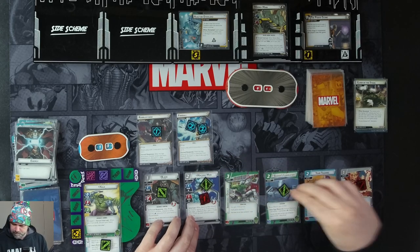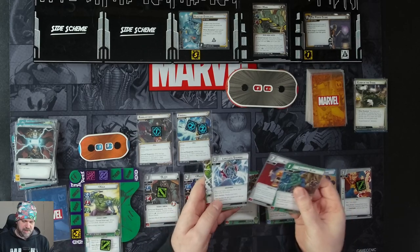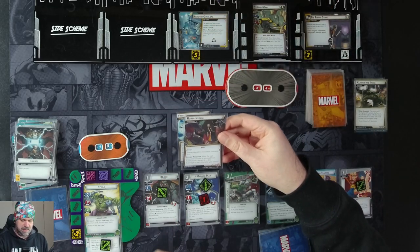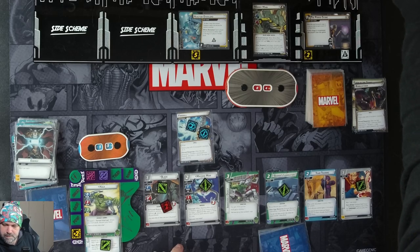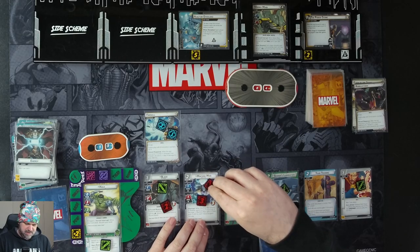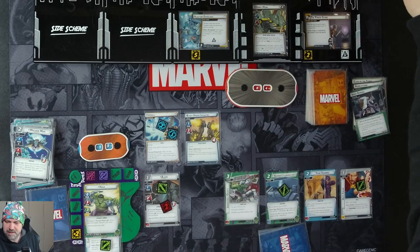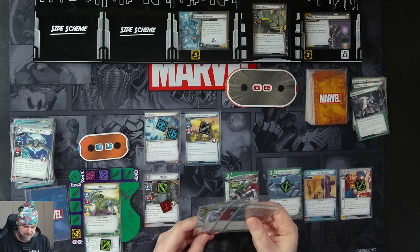We ready up and get four cards: Crushing Blow, Helicarrier, Limitless Stamina, and Limitless Strength. As long as we get through this we should win. We get one threat on the main scheme. Ebony Moor activates and triggers these spells: Rubble Storm deals two damage to each character we control — Blade takes two, Machine Man takes two but is still around because of Team Training. Ebony Moor attacks and we defend with Machine Man — two, three, four, five — Machine Man gets knocked out. We get our encounter card: Black Order Infantry with Guard, and when defeated he gives the villain a tough status card.